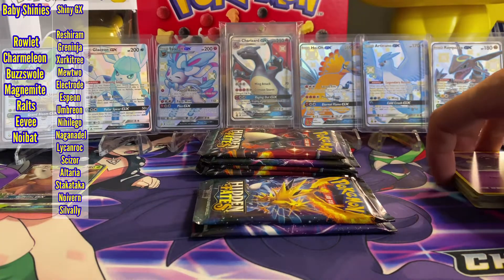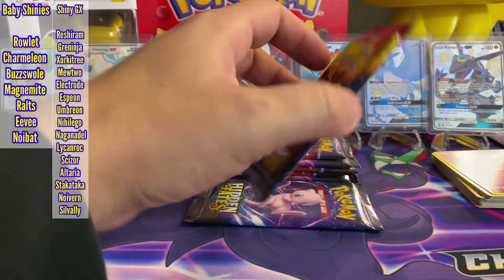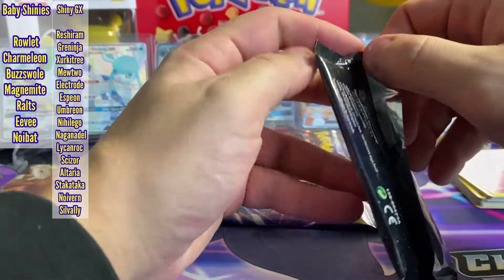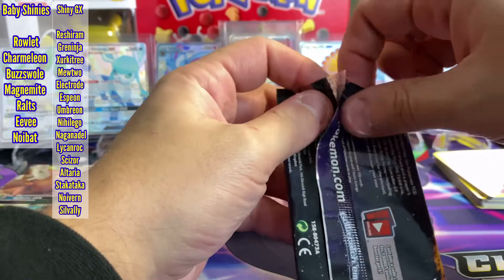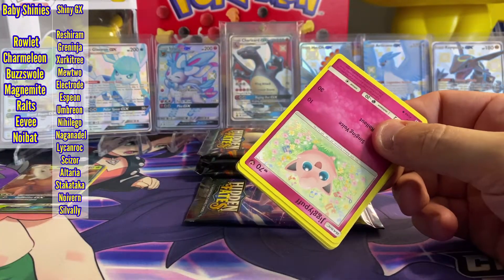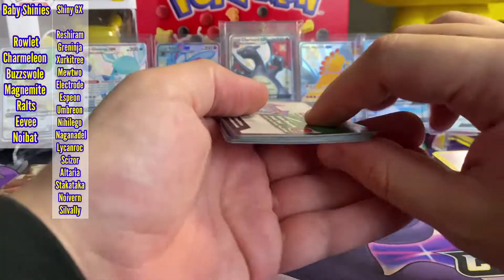The Reverse Energies are pretty cool. They still look pretty sweet. I think the ones from Hidden Fates look a little bit better than the ones from Champion's Path, just because they have that texture on them, which is sweet.